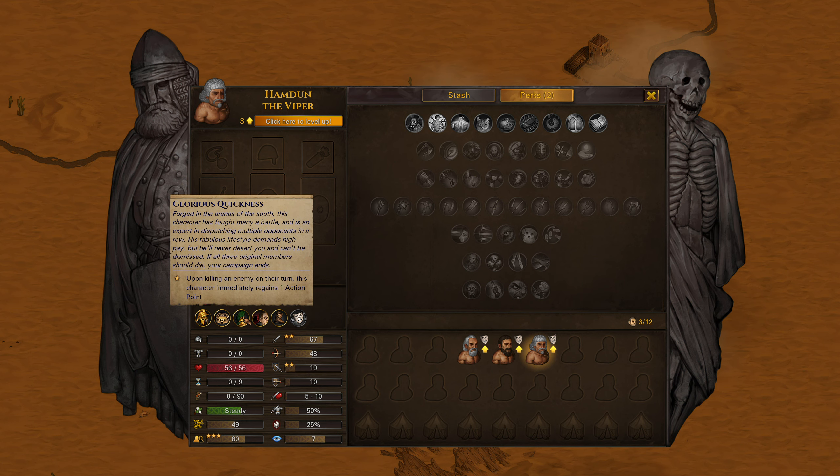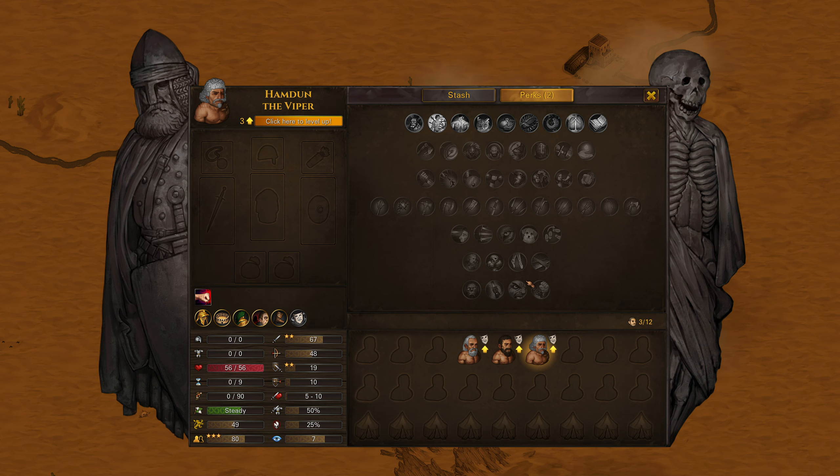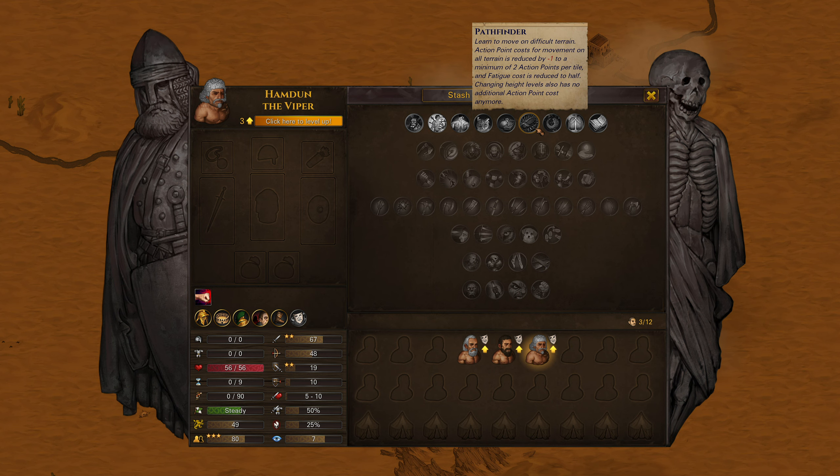The next one is Glorious Quickness — upon killing an enemy on their turn, this character immediately regains one action point. I noticed this one because when you kill something it floats up over his head, which was really nice so I knew I could take a step rather than just end my turn. One thing that synergizes greatly with this is Pathfinder — if you're a Pathfinder snob, this is a great perk because in any terrain you'll be able to take at least one more step, providing you have two AP. Definitely worth grabbing.